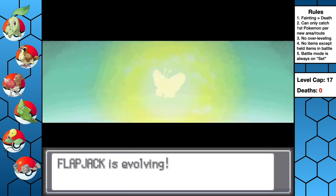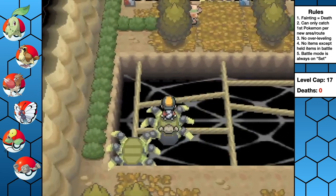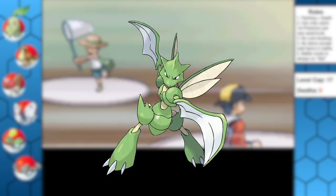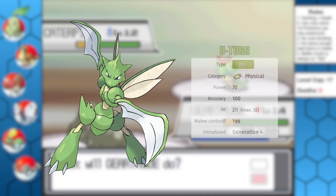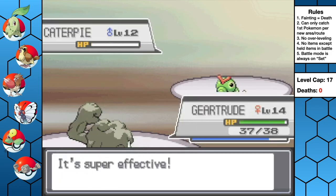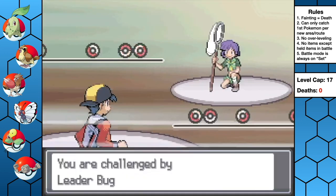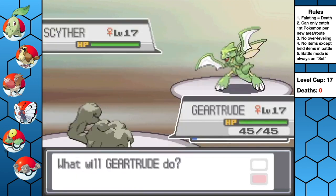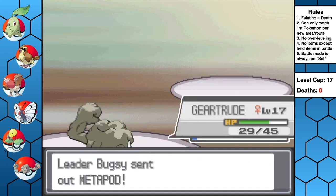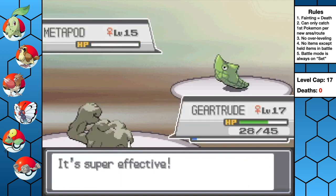While grinding up for Bugsy, Flapjack evolves into a beautiful Butterfree. You might think we have this in the bag between Geertrude's Rock Throw and having two Flying types in Taya and Bakura, but Bugsy's Scyther is no joke, having a 70 base power STAB move really early in the game. Bugsy leads with her monster of a Scyther, and I start with Geertrude. Unfortunately, she immediately uses U-turn, switches out to Metapod, and we miss our Rock Throw. Not a great start. Geertrude is able to one-shot her Metapod, but she switches back to Scyther, who just U-turns again for big damage, even though it's resisted.